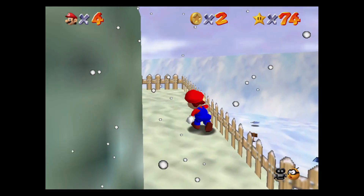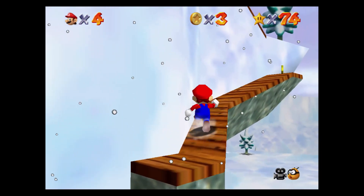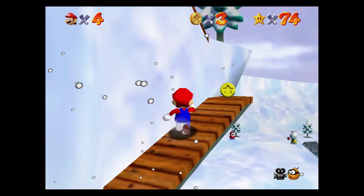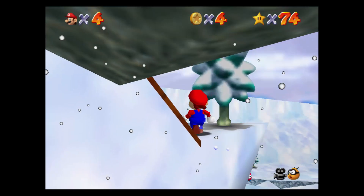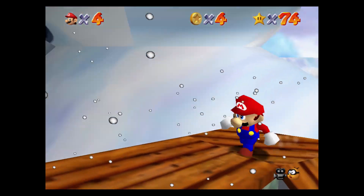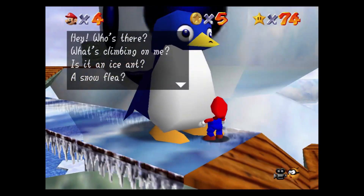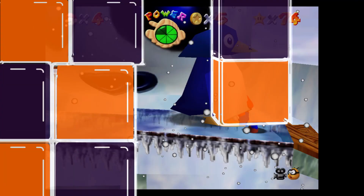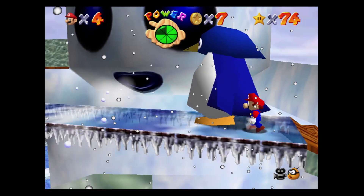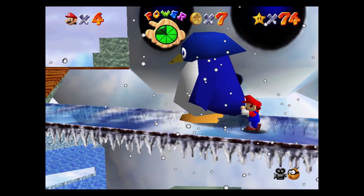Continue going around the narrow walkways until you get to the ice bridge with the snowman's head blowing and the big penguin patrolling. You will have to use the penguin as cover to avoid being blown off. If you do get blown off you have to come back around again, and don't forget to pick up your hat. Wait until the penguin is close to you and then walk by the side of him and use him as cover.